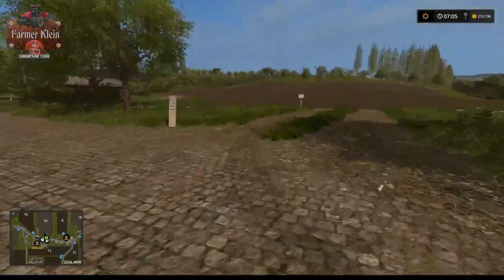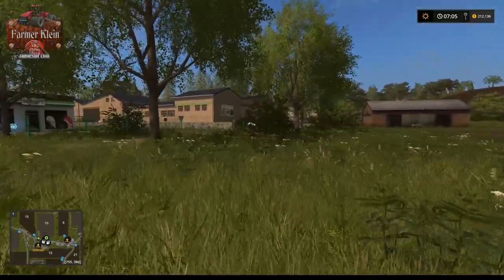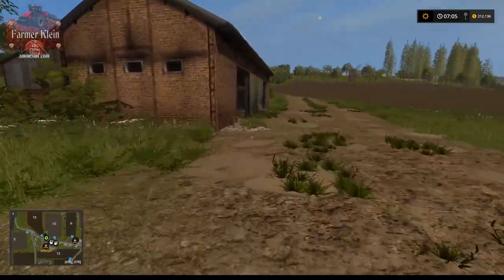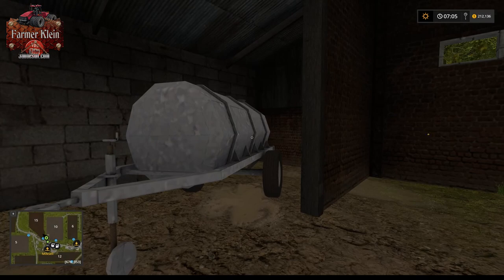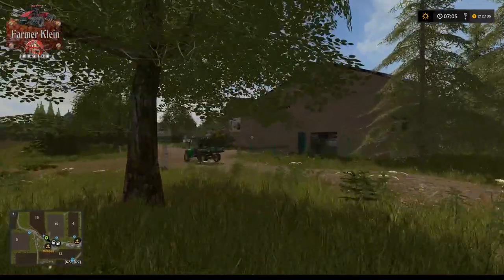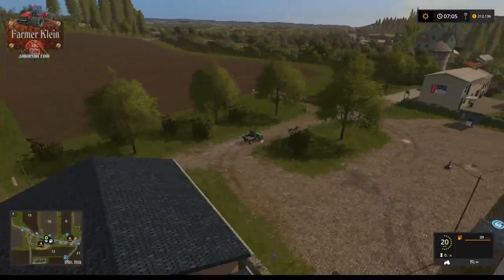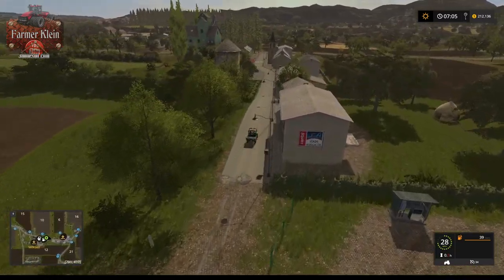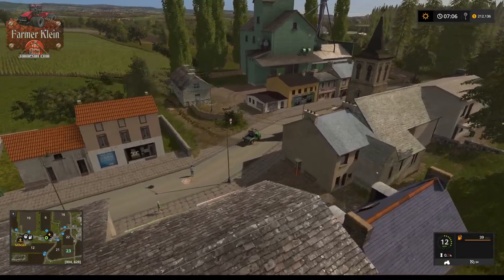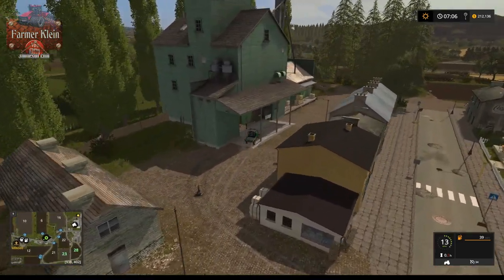Field 10 is 2.61 hectares at $211,000 — a pretty standard price for a field of that size. There's a nice building here that you could store some small equipment in. Looks like we've got a little town — let's drive through it. I think this is a nice little old French map; small to smallish fields with a nice rustic feel. Here we have one of our sell points.